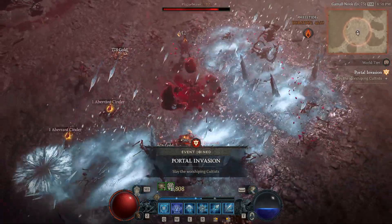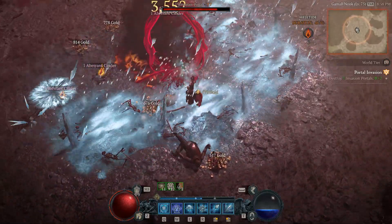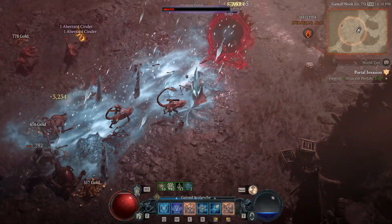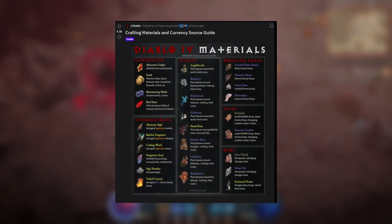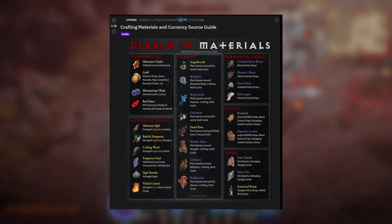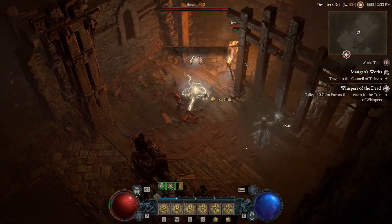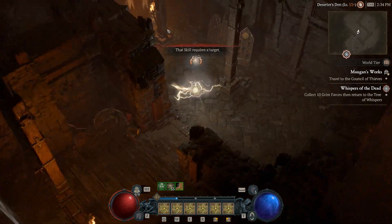There's a resource material guide on the subreddit by ThatJumpyJumps that discloses basically all materials and where they drop — I'll leave a link in the description. You can also hover over materials in game and it will tell you where they drop. For me I always have the Helltide maps up for the mystery chest and the event map up as well, since Helltides are really great to farm right now for mats and materials.